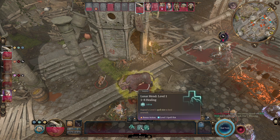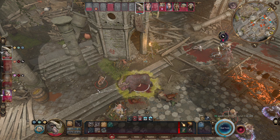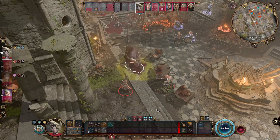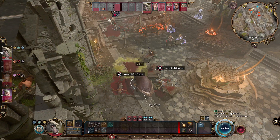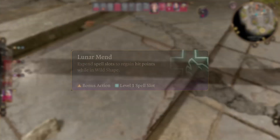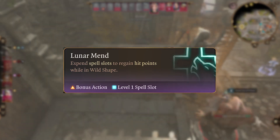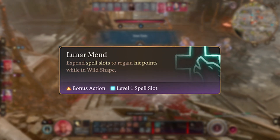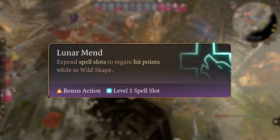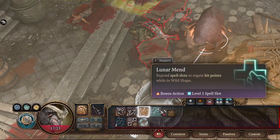You also unlock Primal Strike at level 6, which causes your attacks to be magical. This overcomes resistances that some enemies have to non-magical slashing, piercing, or blunt damage, essentially making sure your creature forms scale against the enemies you're facing. An ability unique to the Circle of the Moon Druid is Lunar Mend, which allows you to expend spell slots to heal yourself while in animal form, keeping you in the fight longer. This becomes especially useful as you level up because you have higher health pools and more spell slots to sustain yourself.